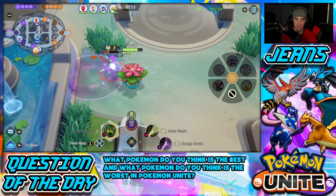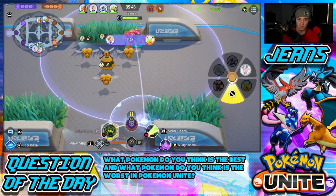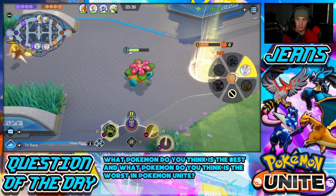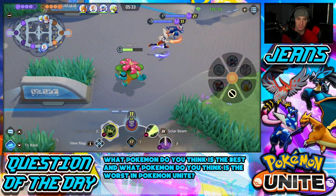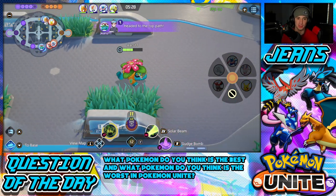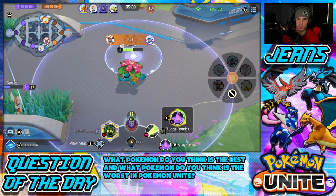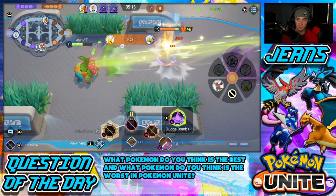I'm heading to the top lane — there's a Pikachu scoring over there but not much we can do now. Actually I'm going to pinch this Pikachu — I don't want this Pikachu here, and there's a Sylveon too. Let's get in the action, slow you down, and just tee off on you. He's going to ult — okay, that's fine. Now heading to top path. Look at all these enemies here — let me slow you down. This Dragonite ult went a long way. He's pushing our goal!